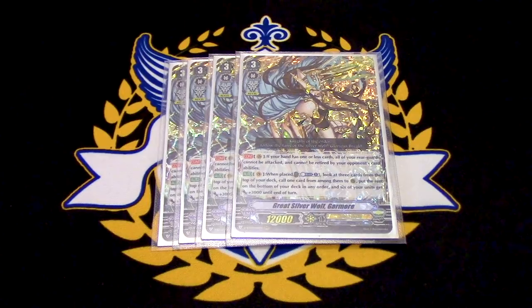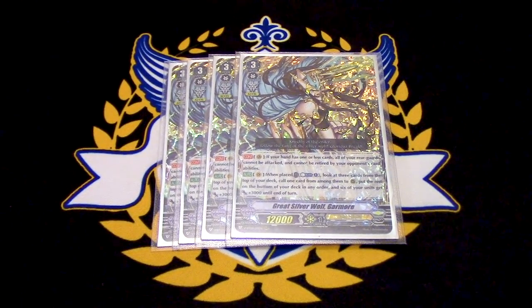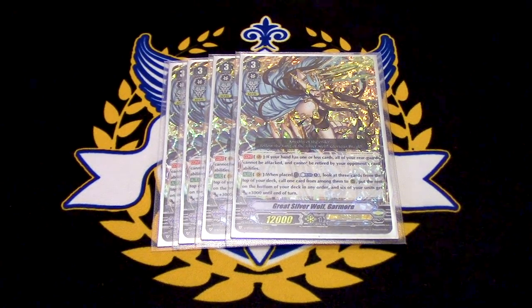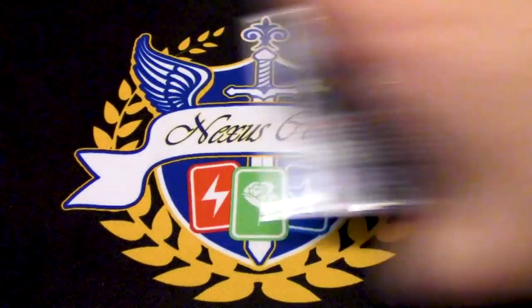The other skill, which is more important, is when it's placed — you counterblast one, look at the top three, call one, put the rest on the bottom of your deck, and up to six units gain 3k. So that 3k is going to make a big difference with your numbers. You definitely want to keep re-riding Garmore over and over again.